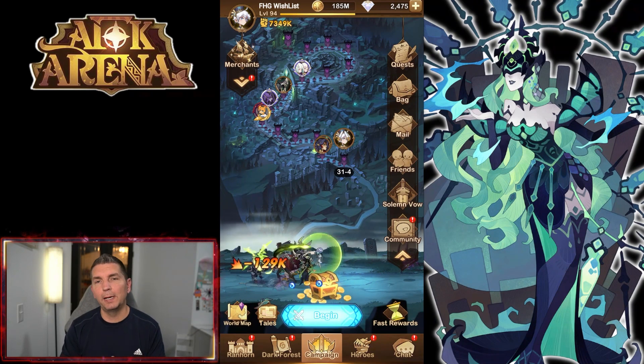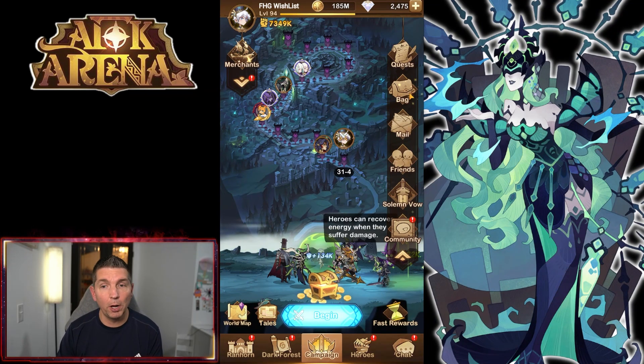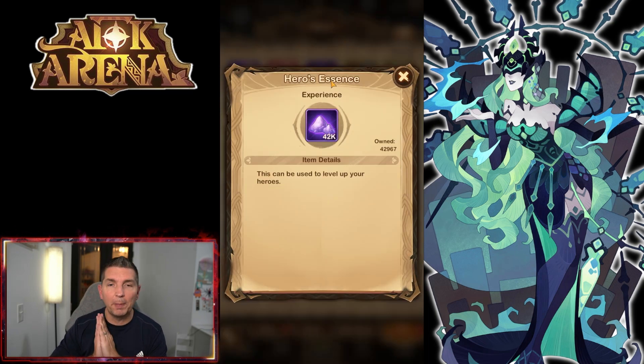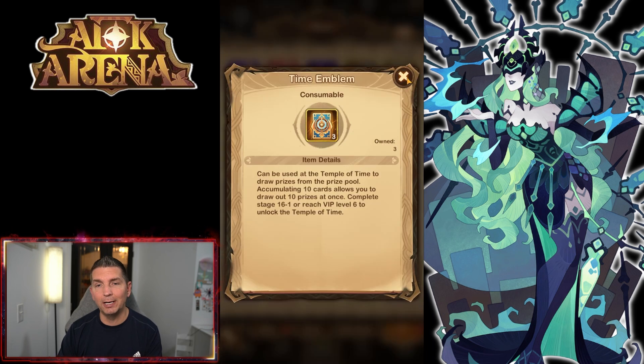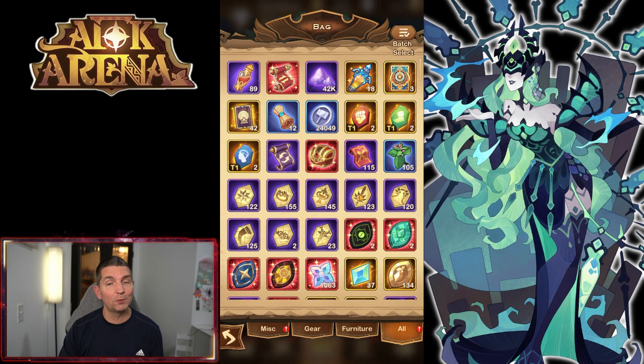Welcome back to AFK Arena on the wish list account. We have 2,400 diamonds so no summons there, but we've farmed a crazy amount of hero essence. I went through the Light Bearer tower and the Mauler tower, getting a lot of essence out of both. We also got some time emblems and 42 stargazer scrolls, which came from the tower.